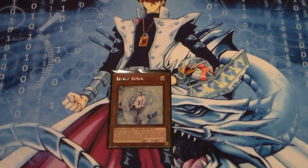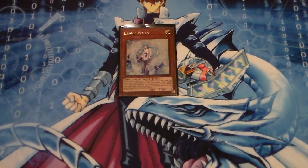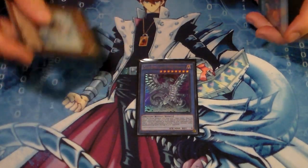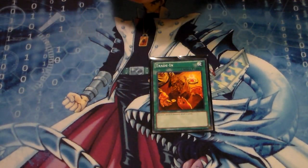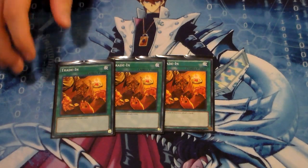We run one Effect Veiler. I feel confident if I have Blue Eyes Chaos Max on the field and Effect Veiler in hand - if my opponent activates an effect to try to out my Chaos Max, I'll Effect Veiler that. Then you run triple Trade-In. Trade-In is a staple - you have five targets in the Blue Eyes Whites, three more in Blue Eyes Alternative Dragon, and another three in Blue Eyes Chaos Max since it's a level 8. So technically eleven targets for Trade-In in this deck.